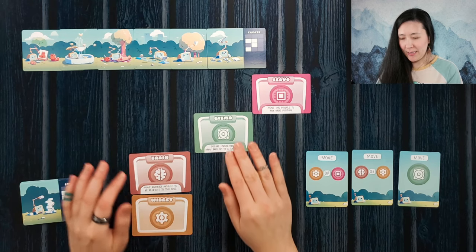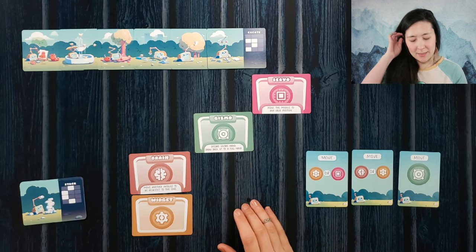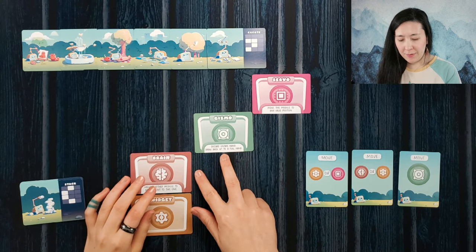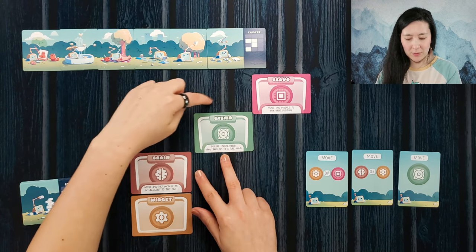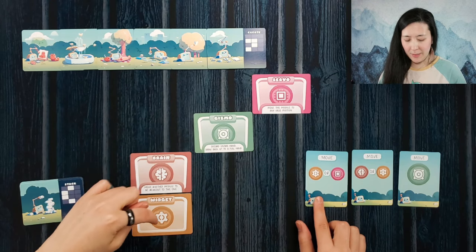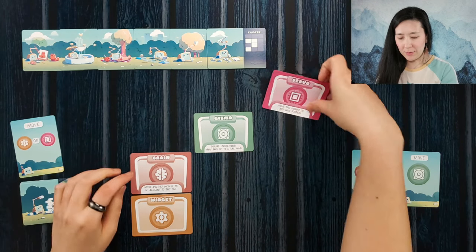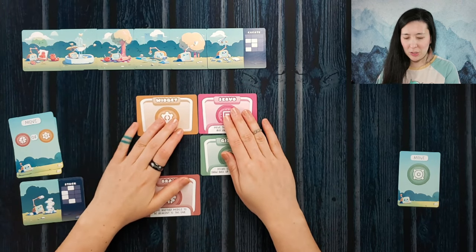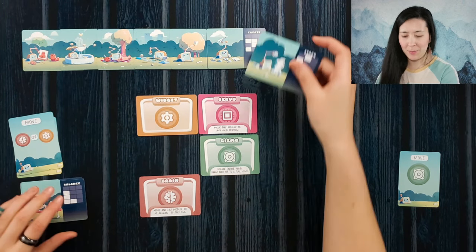We just need to try to get two more. In case the deck ever runs out, we're just going to flip it over without shuffling. So now we have create, and that gives you a little bit of options in terms of strategy of which cards you discard when. For create here, we're at six out of seven, and we still have three module abilities left. So we're looking pretty good. If we can move servo over first, then we can move widget up. So servo is going to go here, widget's going to jump all the way up to this position, and we have create completed.